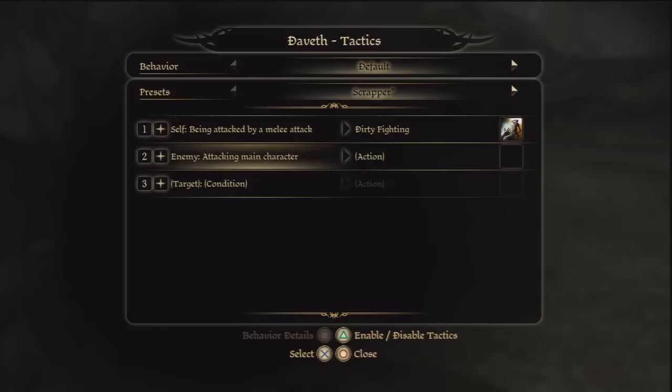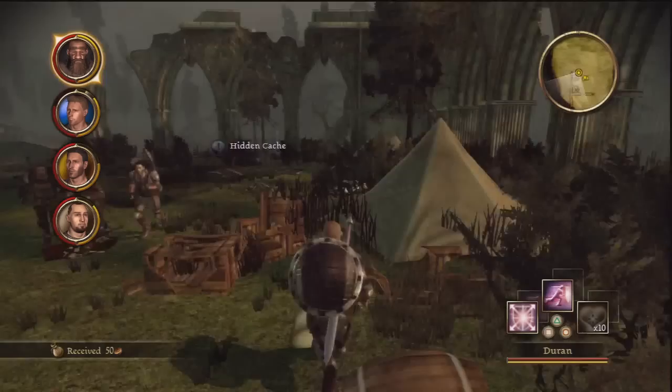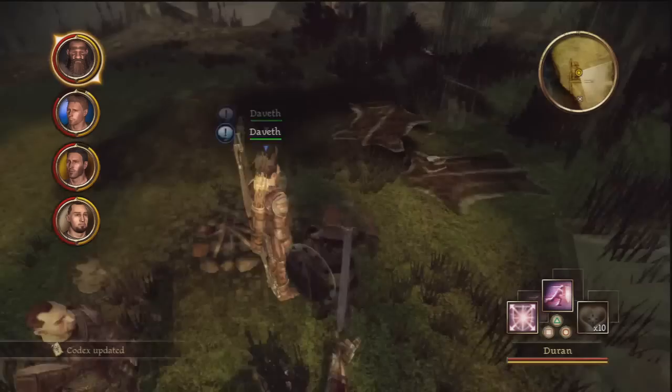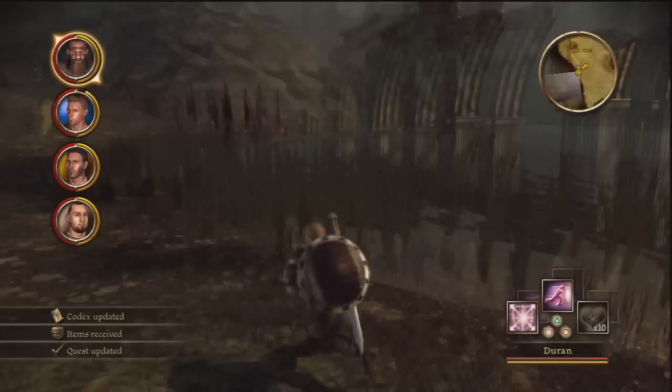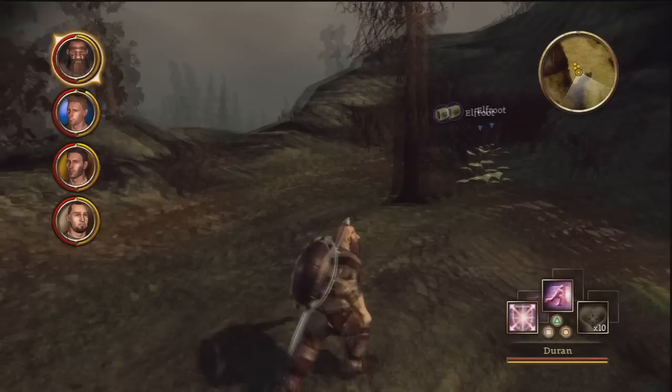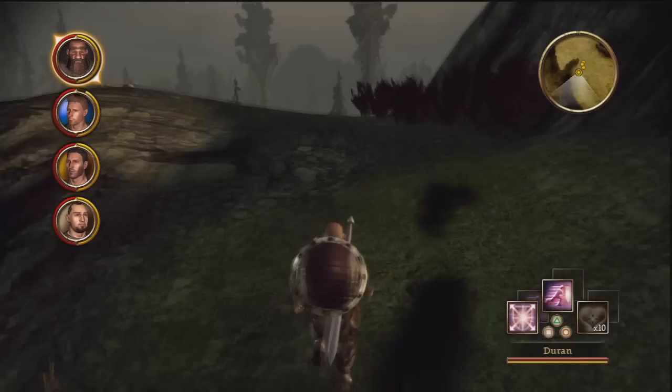Have him attack. Put him at ranged. There we go. David can't level up or gain experience. Neither can Jory — that's kind of like a spoiler. I guess that's a spoiler. He's not a very good fighter — he's outfitted with dual daggers to begin with. So I'm just going to switch him over to an archer.